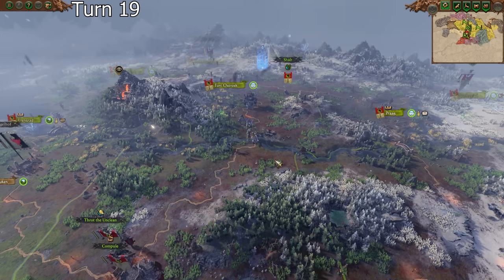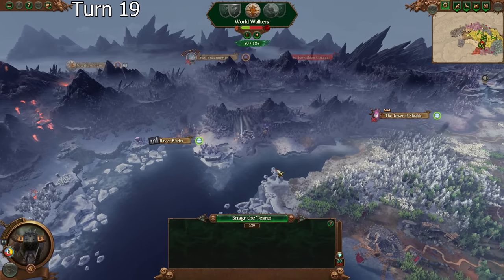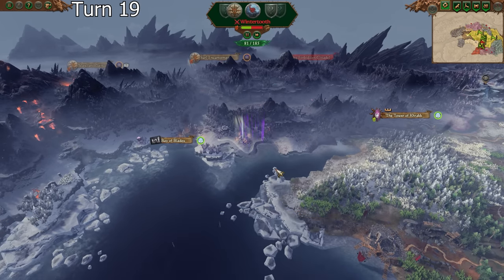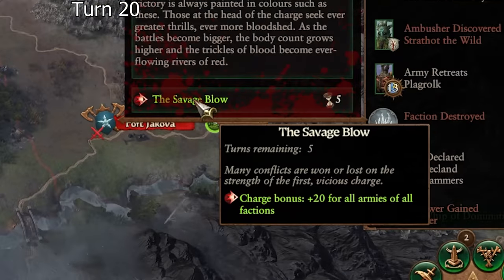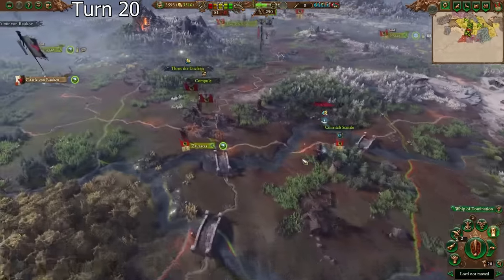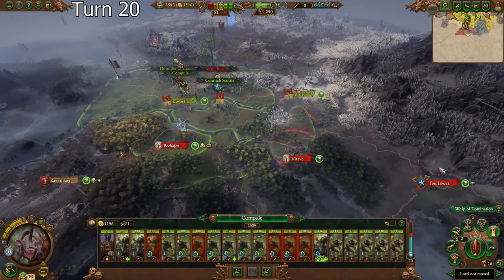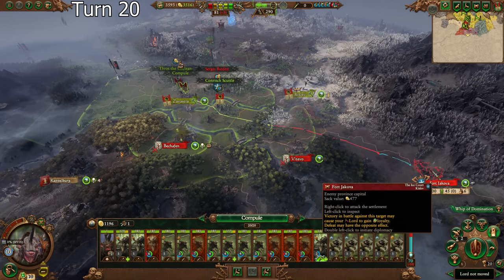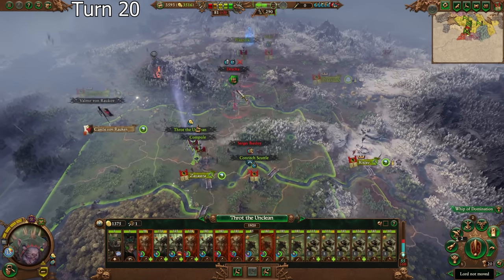We've gone far enough that I don't think they can follow up except for their one army. Is he out of reinforcement range? He's going for another ambush there — I might walk into that ambush, but Dreich is in force march. I should be able to just murk her. That is really good for me overall. One thing I'm considering right now is sending this lad down here — he could wipe these guys out all while Throt is up here dealing with these guys.